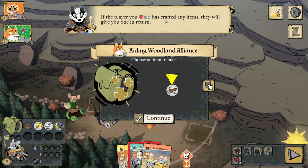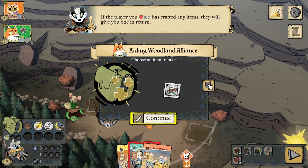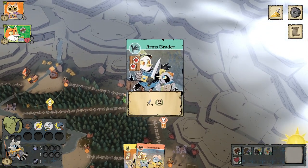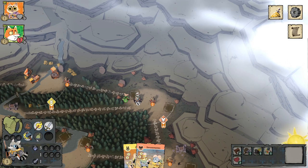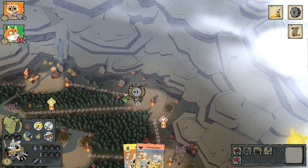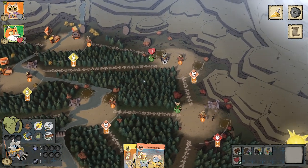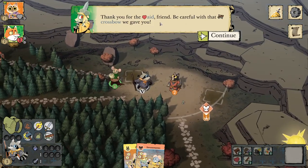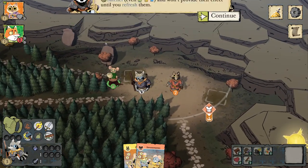If the player you aid has crafted any items, they will give you one in return. We give them a card and we get a crossbow — now we're full on items. Exhausted items always take up room in your satchel and won't provide their effect until you refresh them, so we don't get extra bag space until the bag is refreshed.